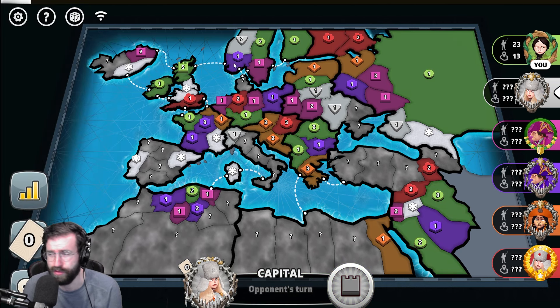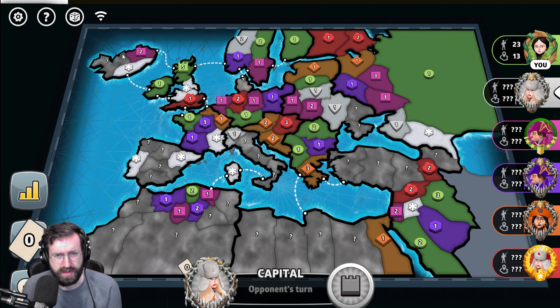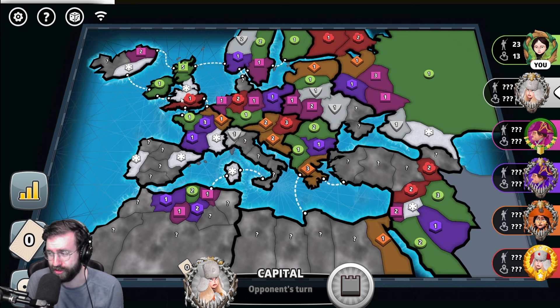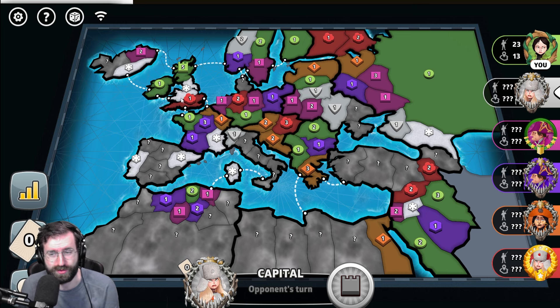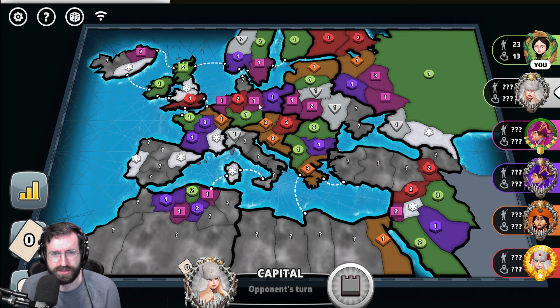Hopefully pink doesn't cap behind me — if they do, we're going to have a very interesting game. But we'll just play out of the noob corner. We'll hold the split bonus, we'll hold Iceland. It's a terrible, terrible capital choice, but we're going to go with it because I've got to take my chances to try to win here.